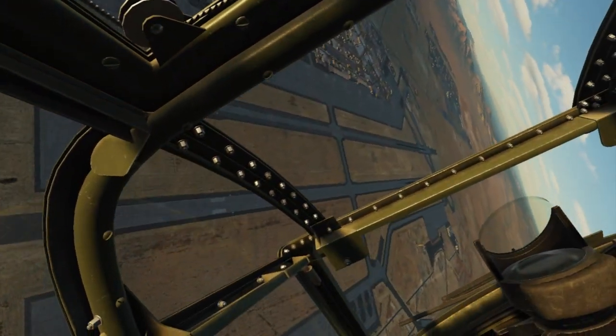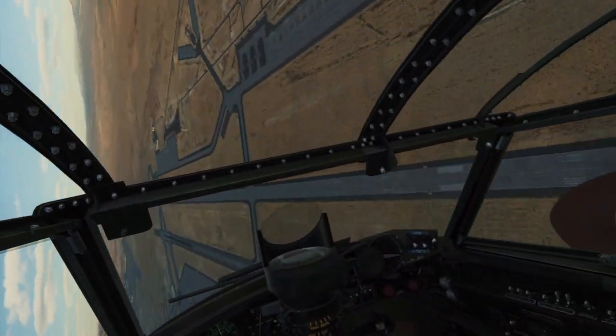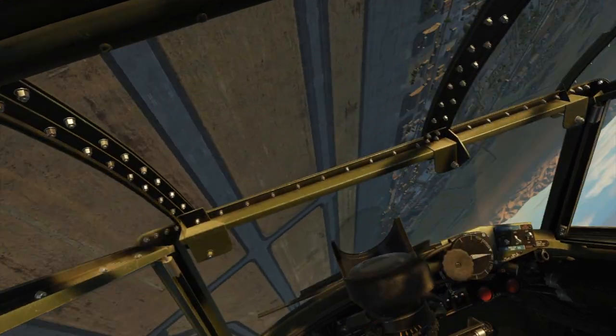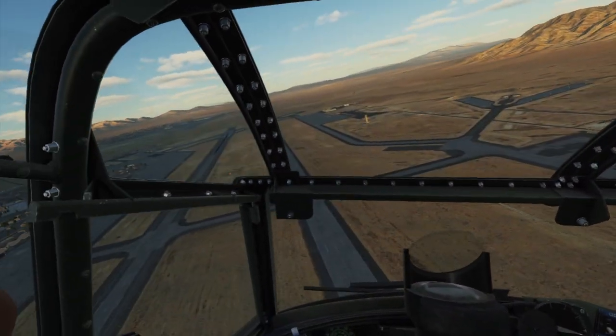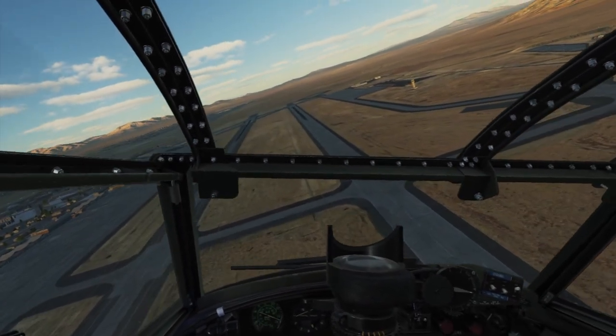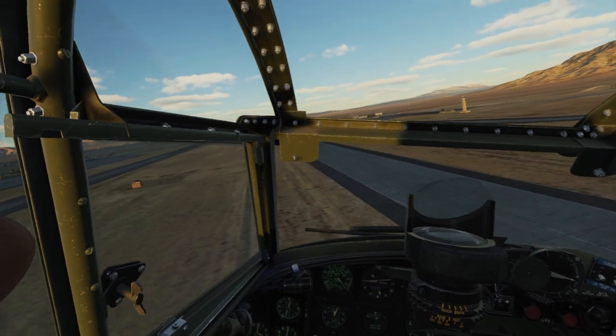Back into the vertical for another half Cuban eight, but this time we're going to add some spice — instead of just a half roll, we're going to do a full roll followed by a half roll. So on the way down there's the full roll, and then another half roll on top. Then we regain the center of the runway.